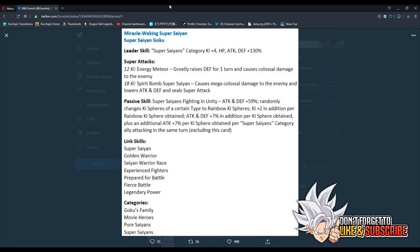His 12-ki super greatly raises defense — that's pretty awesome. The 18-ki super not only debuffs attack and defense, it also seals. For the passive: he gets 59% attack and defense at the start of the turn. He randomly changes key spheres to rainbow key spheres, so he's self-sufficient. He gets two additional ki per rainbow key sphere obtained, and for every orb obtained he gets an additional 7% attack and defense, plus 7% more additional attack per orb per Super Saiyan Category ally attacking the same turn — so a cumulative 21% attack and 7% defense per orb on a full Super Saiyan team.